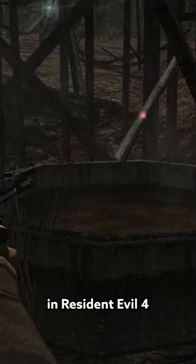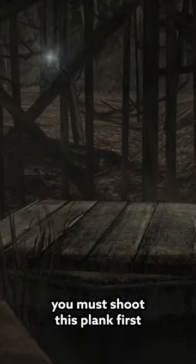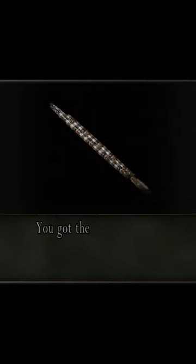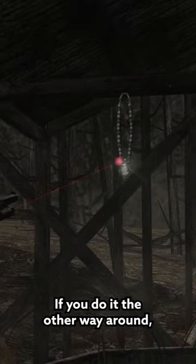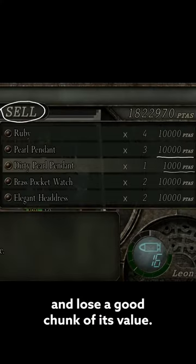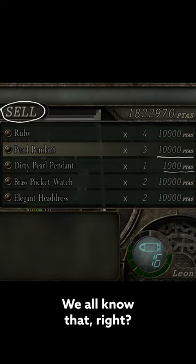In order to get this pendant item in Resident Evil 4, you must shoot this plank first, and then the pendant to make it fall. If you do it the other way around, the pendant will fall into the muddy water, get dirty, and lose a good chunk of its value — we all know that, right?